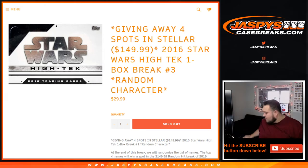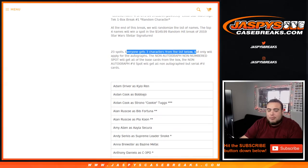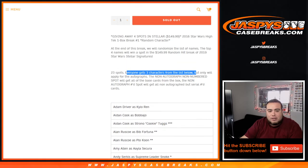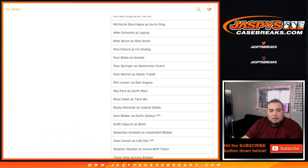We call it kind of like a transcendent of Star Wars. The way this works is we're gonna do the break first — 23 spots, everyone gets three random characters from the list below. I tripled your names up in the randomizer and you get three characters from Adam Driver as Kylo Ren down to the non-autographed numbered spot. The characters only apply for autographs; non-autograph non-numbered base cards go to the non-numbered non-autograph spot.